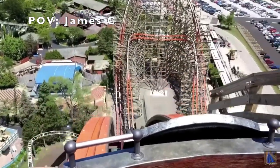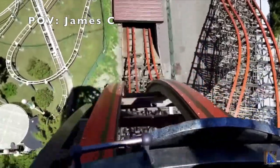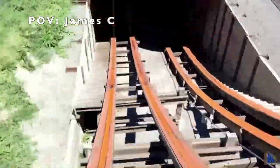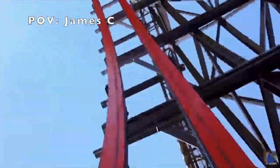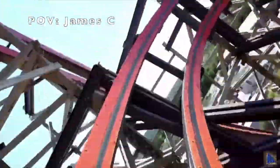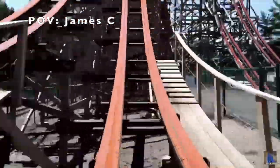Number 9 is a coaster that either you forgot about, or you are currently screaming at the screen about how I would think that this is better than Lightning Rod. That coaster is Goliath at Six Flags Great America. This ride seems so fun. The drop looks amazing, and so does that camelback before the dive loop. But of course, what this coaster is known for is those two awesome inversions that look to be insane with their awesome hangtime. These two elements, the dive loop and the zero-g stall, really make the ride. Goliath, like Lightning Rod, is a very short ride, and that's why it's not even higher up on this list.